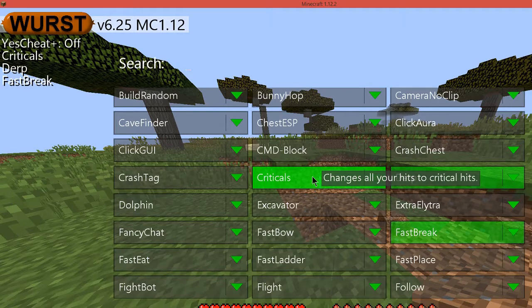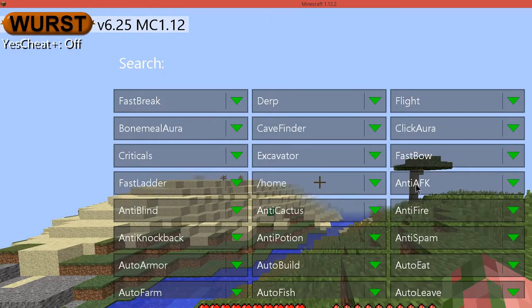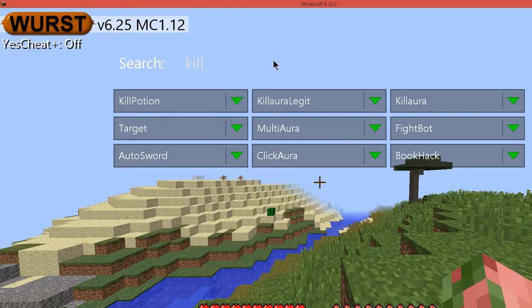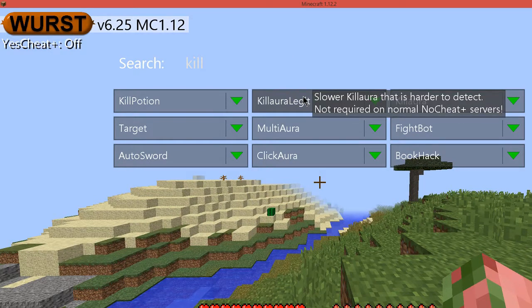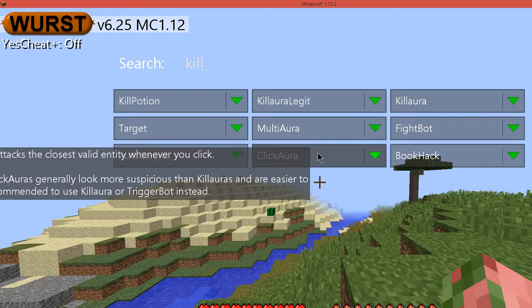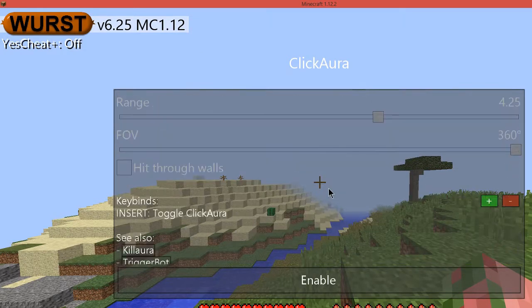With all of those together, you'll basically be an unstoppable machine in any kind of PvP map. The final thing that we'll be going over is how to set keybinds. For example, if we want kill aura, there are different types of kill aura: kill aura legit, which is harder to detect, normal kill aura, and click aura. Click aura is one of my favorites, where whenever you hold it down — except it looks really, really suspicious. I wouldn't recommend using this on servers, just as it gives you the warning right there.